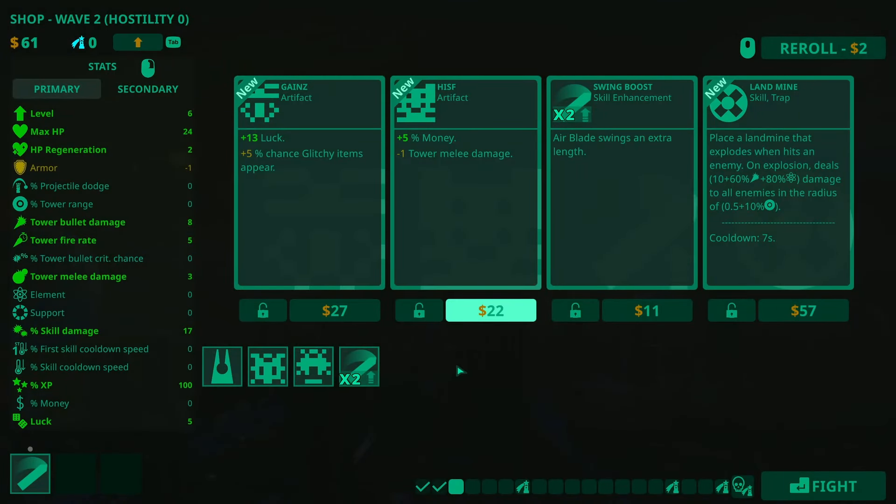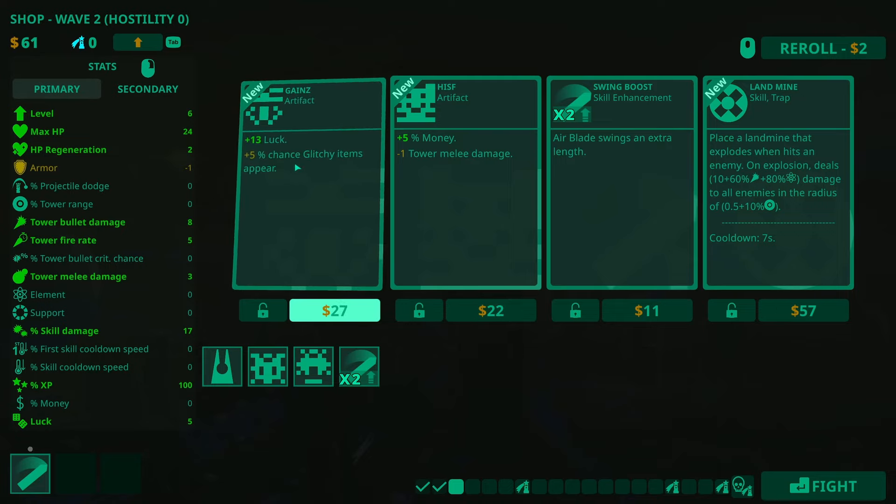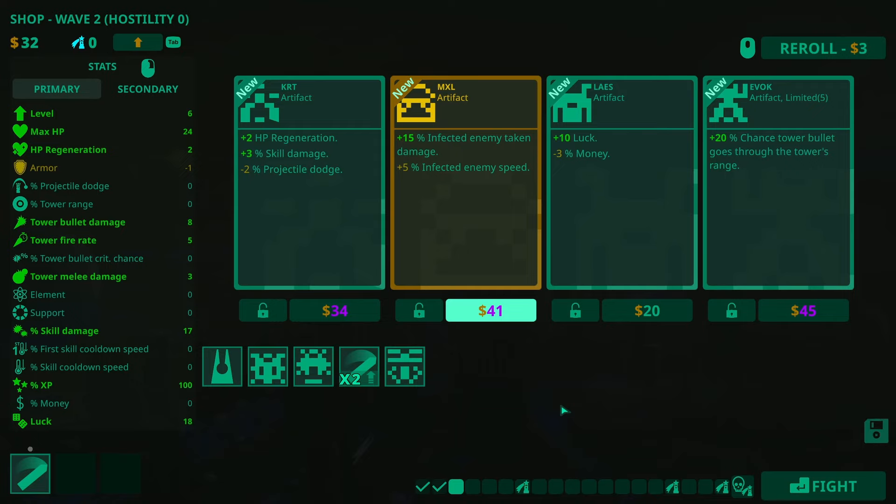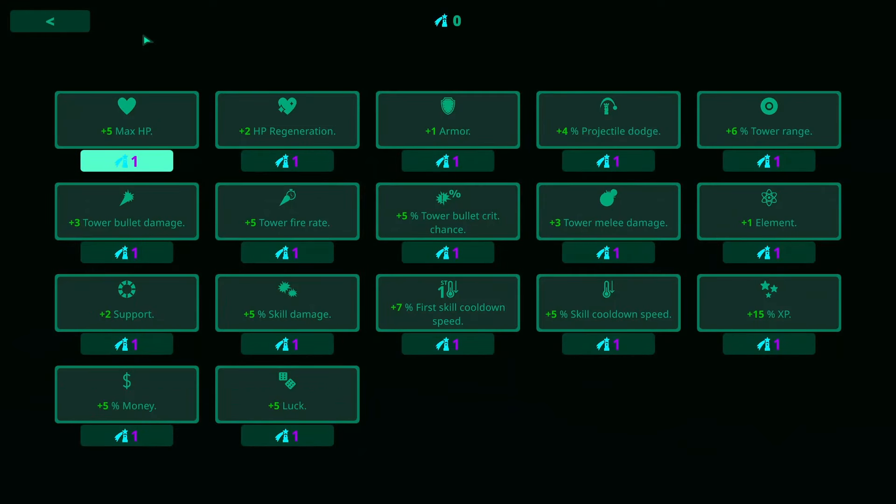What do I take here? Plus 13% luck, plus 5% glitchy items up here. I don't know what a glitchy item is just yet, but we're going to take that. We'll re-roll — we can do a middle click to re-roll. That is an artifact: 15% infected enemy damage taken. Do I have any infected enemies? I have no idea. I can't afford it anyway.